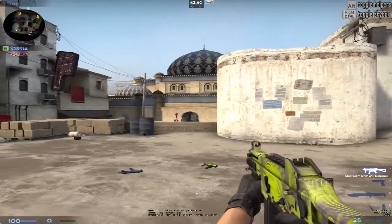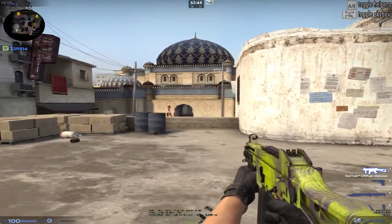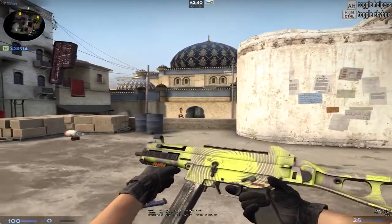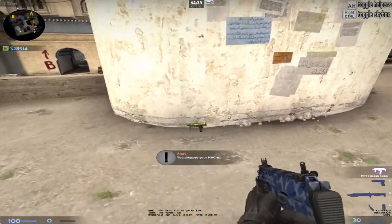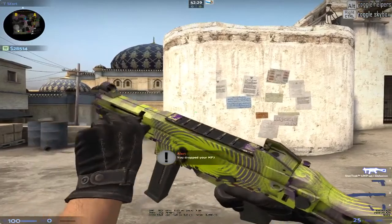Next is my UMP Delusion. It's StatTrak field tested. I was originally planning on getting like a Primal Saber, but those were still really expensive, especially because they're pink. So I decided to get this because it's StatTrak and it has a nice pattern on it. The Delusions are very bright, very brightly colored skins.